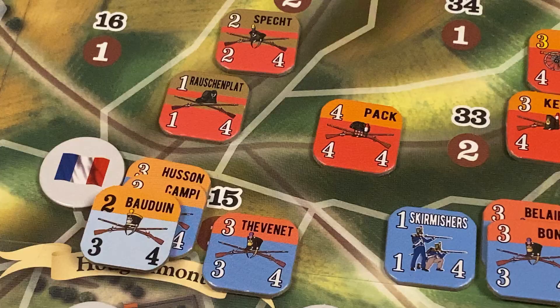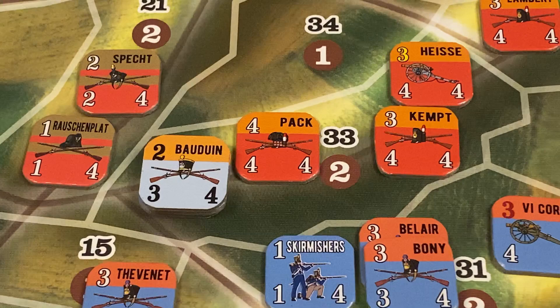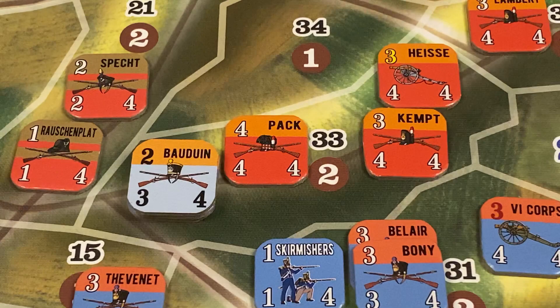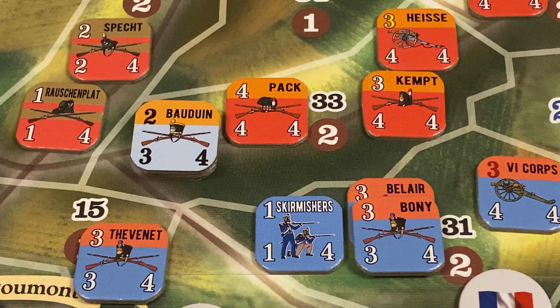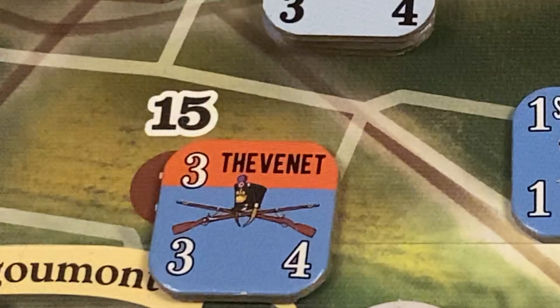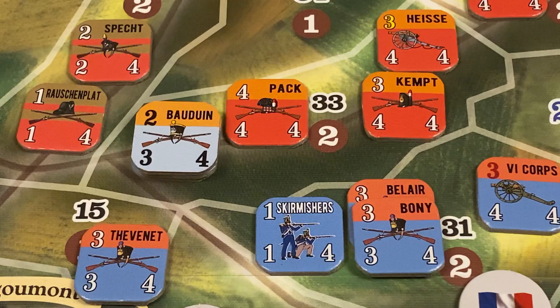The activated units move into Area 33. The movement cost to enter the area is 4 movement factors. The units have sufficient movement allowance — each has a movement allowance of 4. They enter Area 33, occupied solely by enemy units, so this will require a mandatory assault. Note that Thevenet's brigade of Lobau's corps cannot be moved with Reille's brigade, as only one formation has been activated — that is Reille's corps. The French player could have activated Thevenet's brigade as his first activation but elects not to do so.